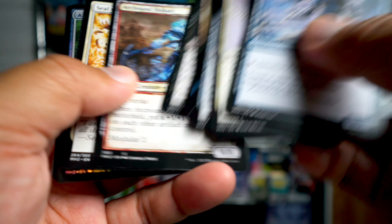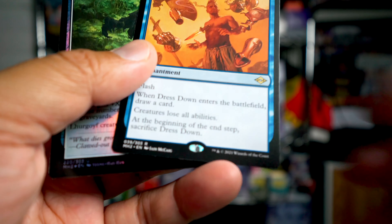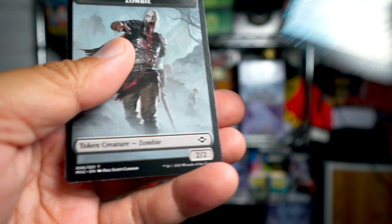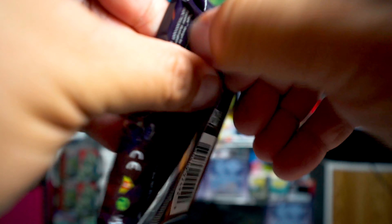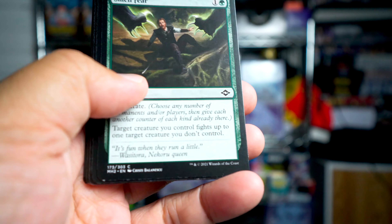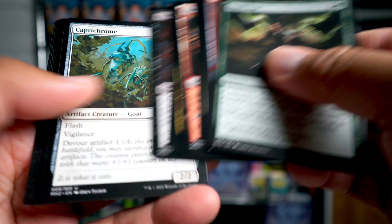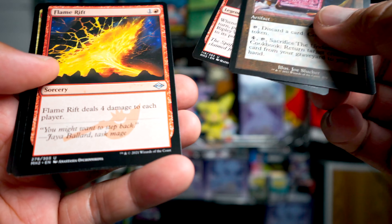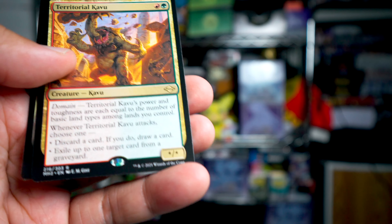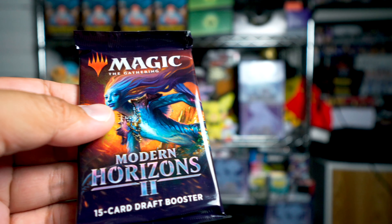Galvanic Relay. So I was complaining about no fetch lands and we grabbed one — that's really cool. Dress Down and Altar of Dementia. So Misty Rainforest — no matter what happens, pretty happy with that pull. Underworld Cookbook, very nice, and Territorial Kavu. Nothing too crazy there.